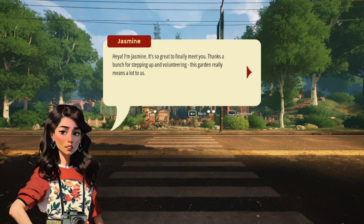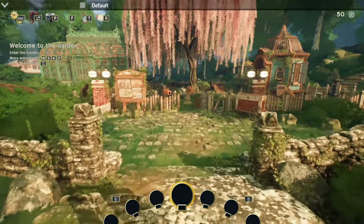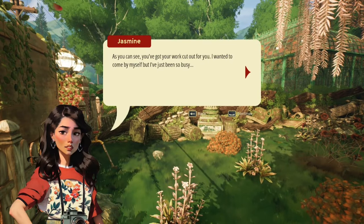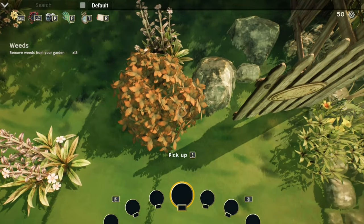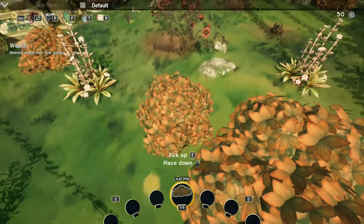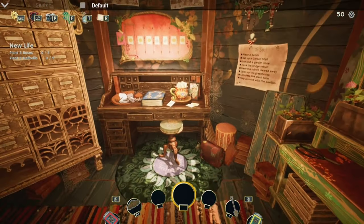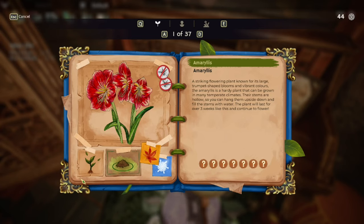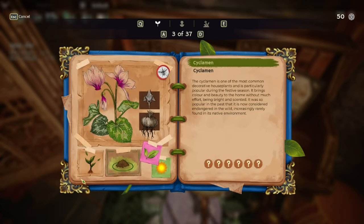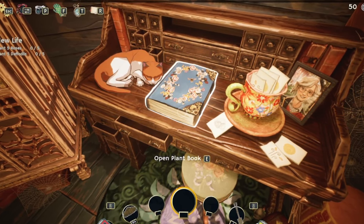The game starts off like most simulation games — you arrive fresh off the bus and learn that you have been volunteered to take over the community garden, which needs a new patron following the passing of the previous gardener. As you'd expect, the garden is pretty run down and in definite need of some TLC. After clearing out the weeds you will reveal the garden shed, which contains three different storage containers, a crafting bench, a plant encyclopedia with tutorial hints and tips, and most importantly a pet cat who doesn't actually do a lot apart from sleep — but you can pet it, so it's cute.